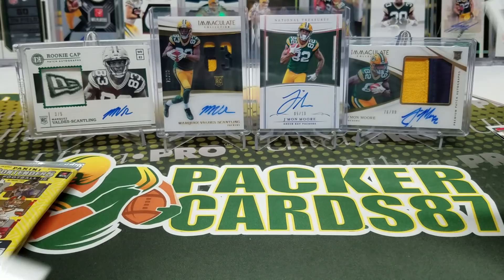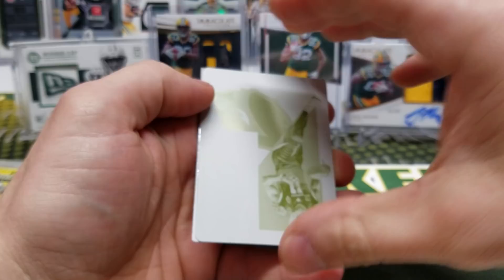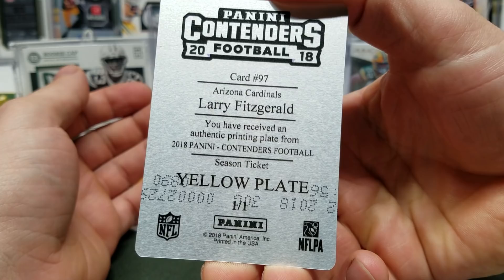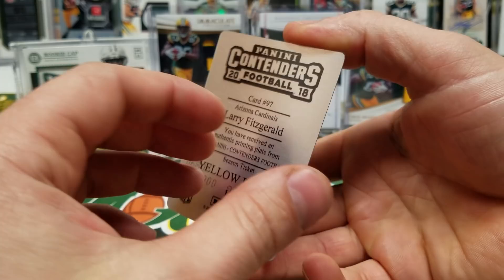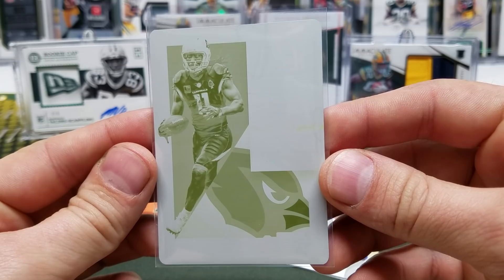Terrell Suggs — ooh, Joey Bosa — we've got a printing plate! It's a Cardinal. No way! It's a Larry Fitzgerald 1-of-1 printing plate. Oh my goodness! Cheddar Bob is going to kill me — but he's not going to kill me when I send this to him. Holy cow. Larry Fitzgerald 1-of-1 yellow printing plate. Nice. Awesome, dude.